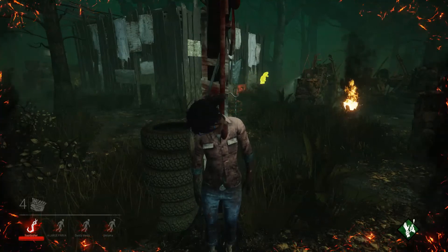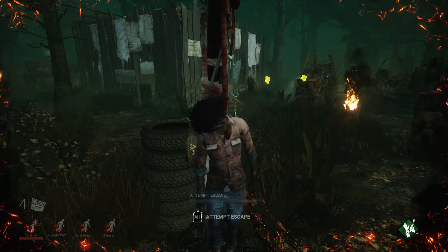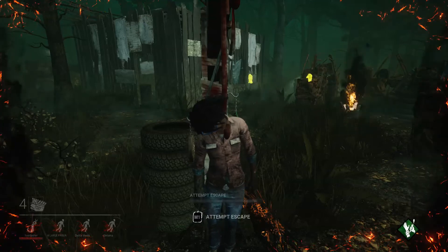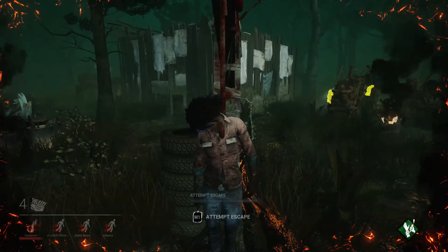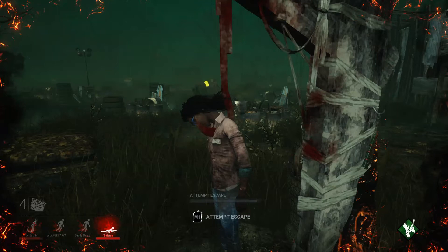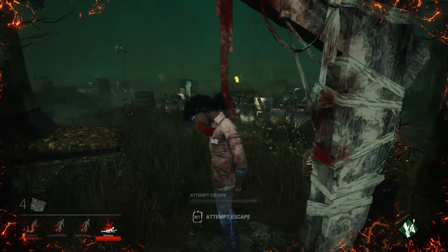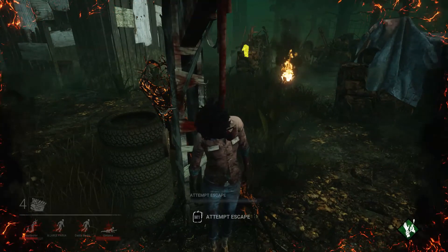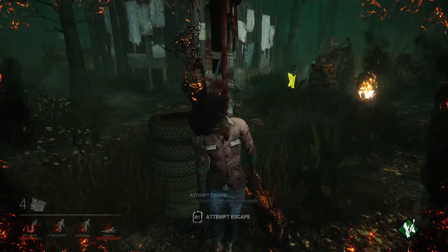I bet they'll even be able to finish that generator. See what he's doing right there — setting traps so that when people run into him they'll get stuck and then it's an easy kill for him. He just put one at the window of that shack, so I'm going to have to remember that. That person's working on a generator, that's awesome. Everyone's still injured though, so please don't run over the trap. Okay, good.